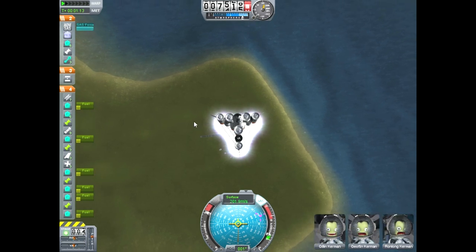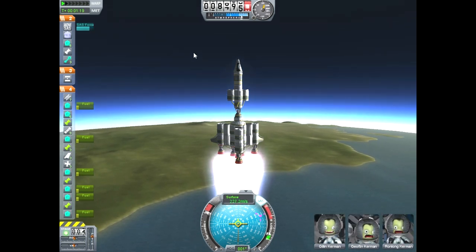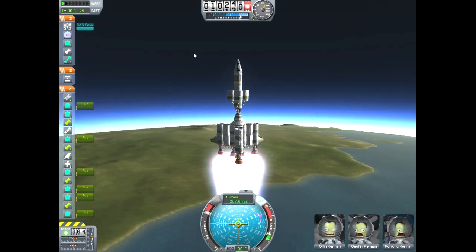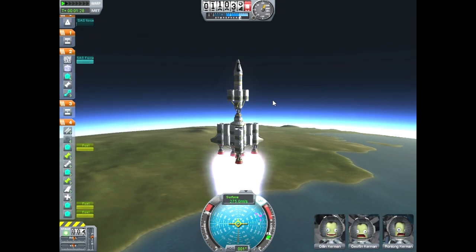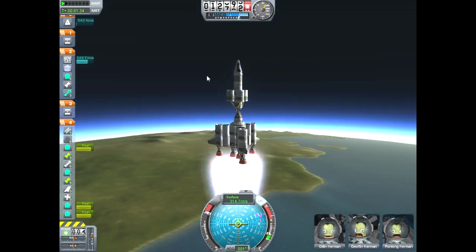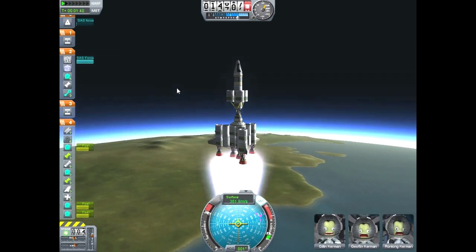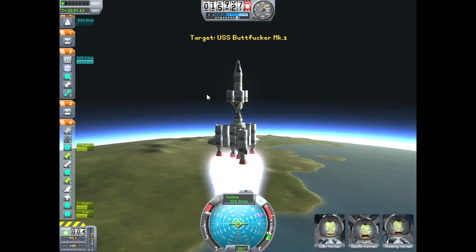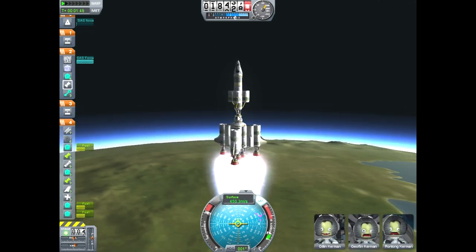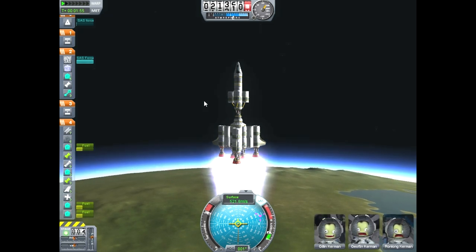Basically what we're going to try to do is put ourselves into Kerbin orbit — so we're going to get an elliptical or maybe a circular orbit around Kerbin. I've tried a couple of times with this design to land on the moon and we've gotten very, very close. We basically have a shitload of fuel here for these liquid fuel engines, and this is what's going to take us from like 2,000 meters above the Kerbin surface up to about 85,000. I did notice my fuel tanks might have covered my RCS thrusters, which could actually be a big mistake.